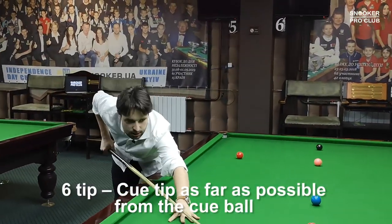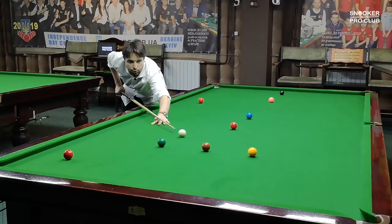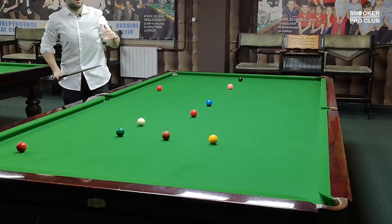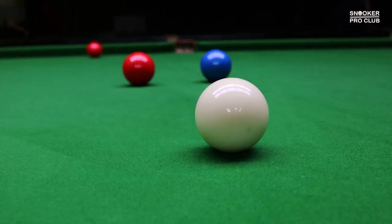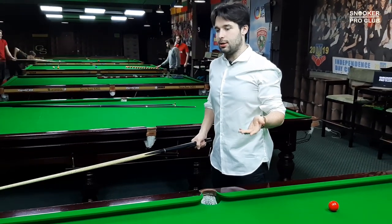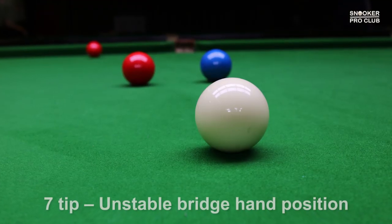Sixth tip: make sure your cue tip is as far as possible from the cue ball. In this way, you guarantee that you won't aim at the center of the cue ball, which allows you to play with side spin. The more side spin you play, the worse you pot the ball. This is the best way to not pot balls — don't see the cue ball center.